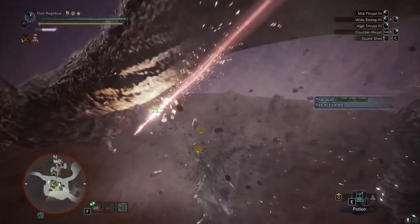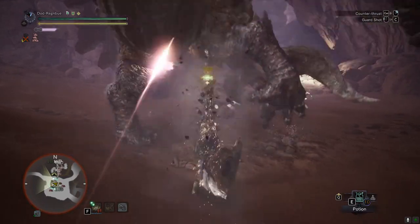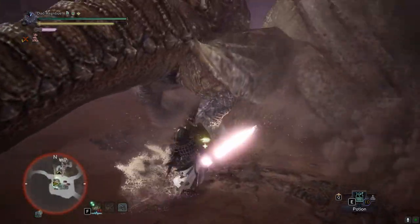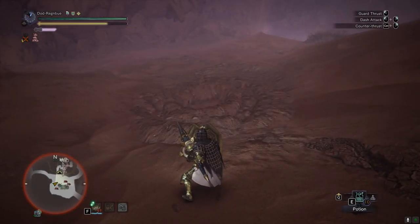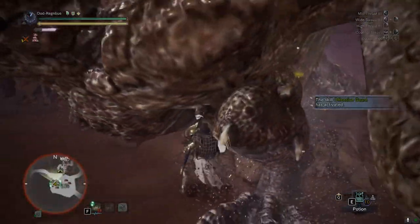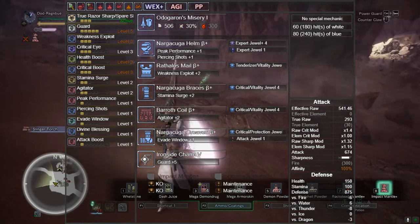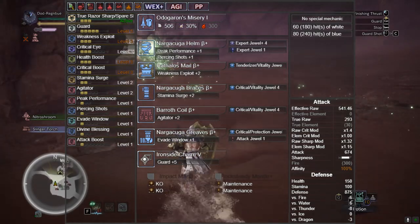Sadly there's not too much we can do to help maintain sharpness until we get to Nagakuga, unless you want to farm the Razor Sharp/Spare Shot charm - that will help and offers different build varieties, but it takes longer and more farming dedication. Honestly I was very impatient going through Iceborne and wanted everything immediately, so the next set is basically relying on the Nagakuga.